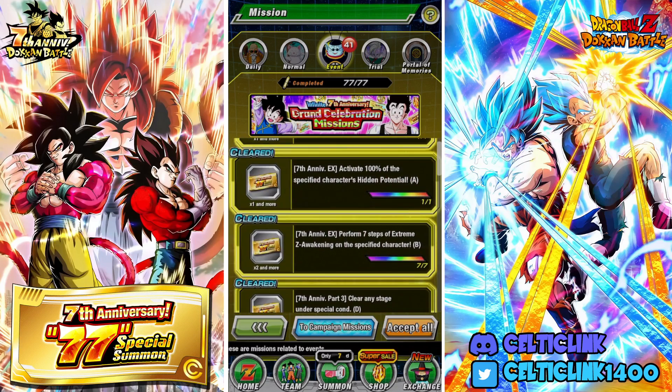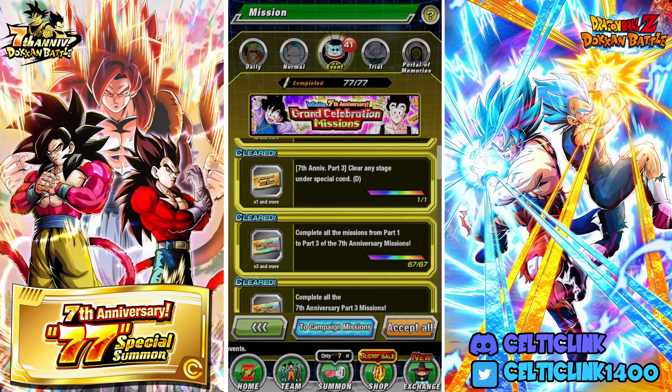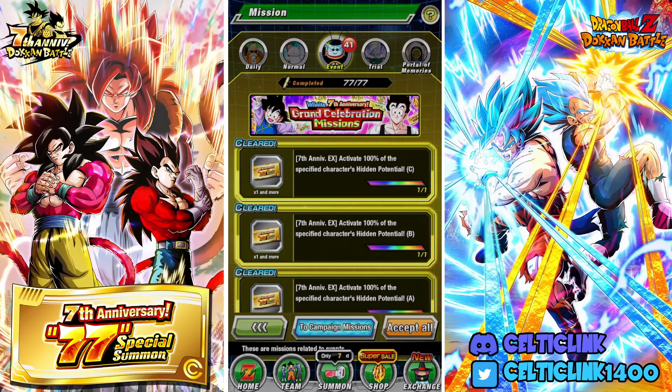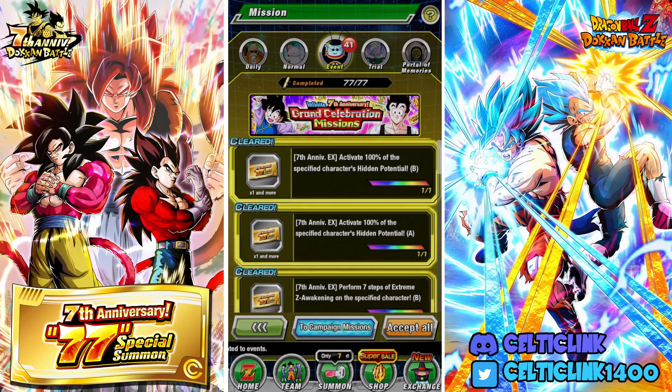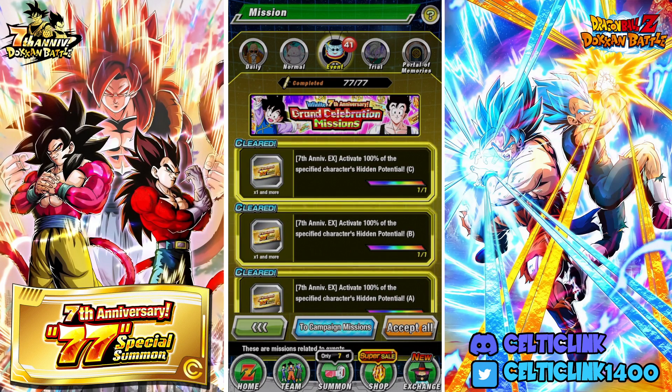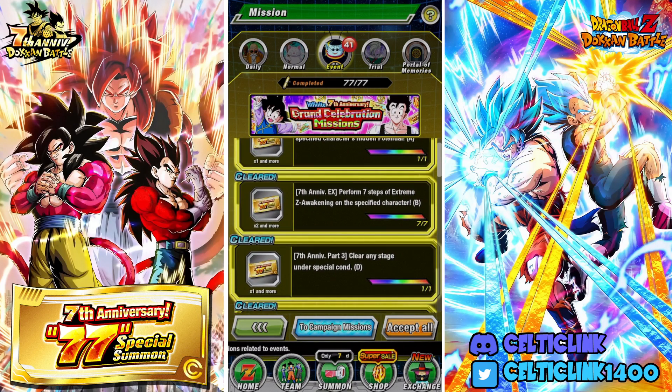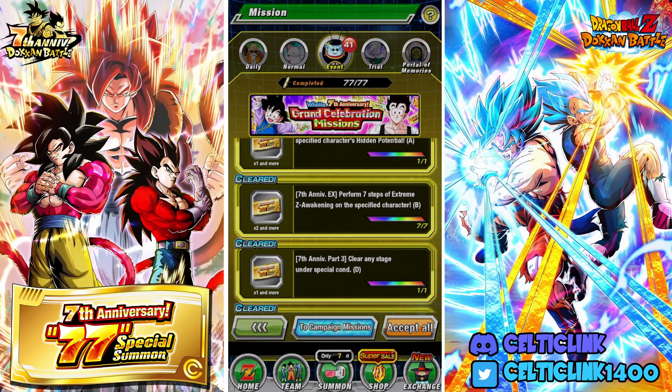They are very straightforward, and this time instead of collecting 77 tickets, you only need to collect up 50 tickets. So to get the last 15 tickets from part 3, you simply need to do a couple things like activate 100% of the free-to-play character's skills — so the Gohan, Goten, and Trunks, the Vegeta and Bulma, and the Chi-Chi and Goku.